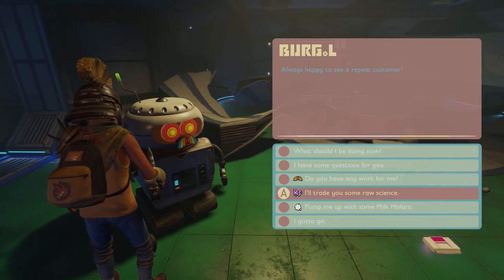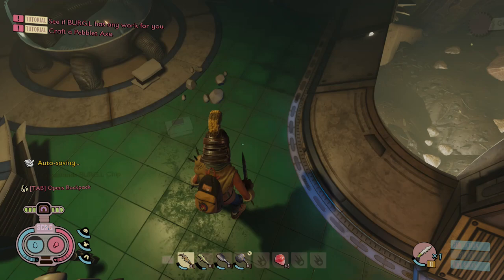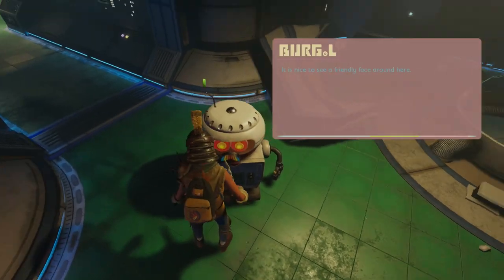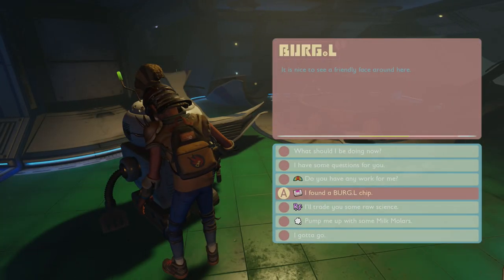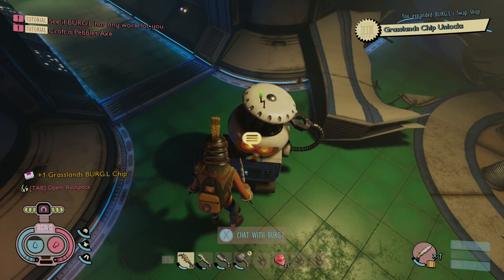There you go — that is my little let's play of the brand new mini boss fight, the black ant hill, and all the rewards you can get afterwards. Hope you've enjoyed it. Leave a like if you have, check out the rest of my Grounded content, and I'll be back with more stuff from the PTS server and the full update when it arrives.